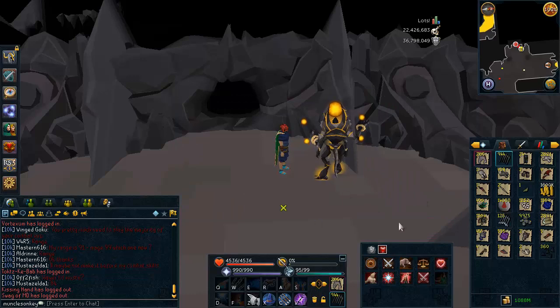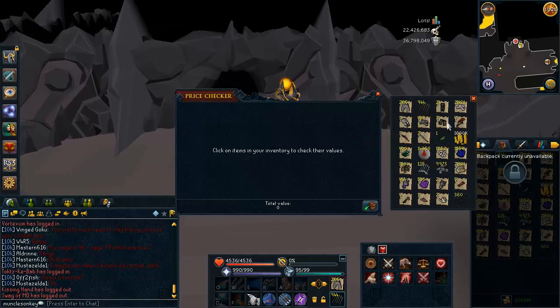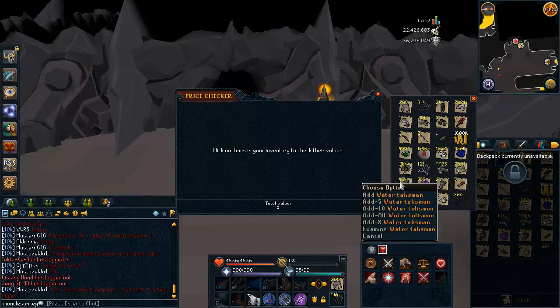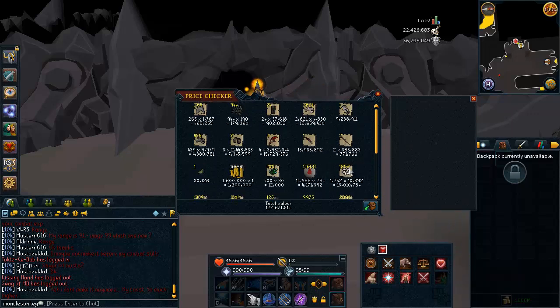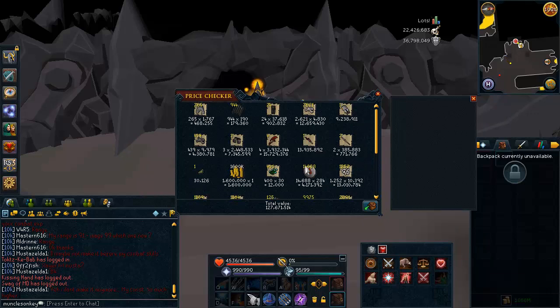Last but not least, I have my tab that's worth the bank amount — 127 mil. Got my Armadyl Chainskirt in here, four Dragon Hatchets, three Razorback Gauntlets, Onyx Bolts — those were from Kalphite King, and I was technically on a Kalphite King task at the time. Dragon Bones, Airut Bones, two Visages, Royal Dragonhide, tons of Water Talismans. I might actually sell those Water Talismans right before bonus XP weekend. 127 mil in that tab — makes all the other tabs look pretty terrible in comparison. Those Dagannoth Bones turned out to be a ton as well.